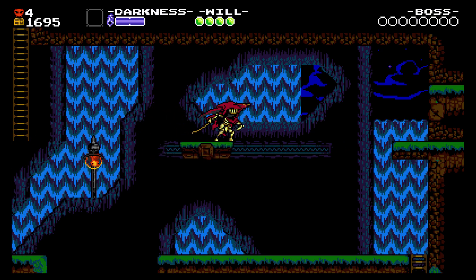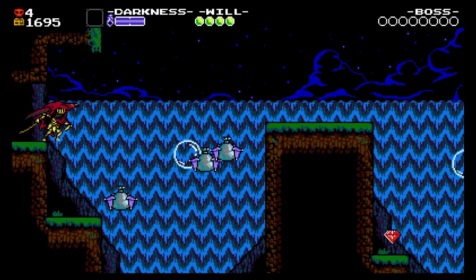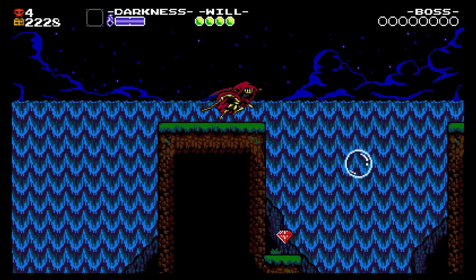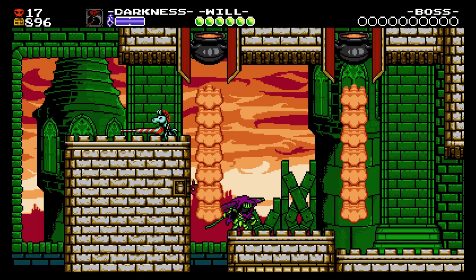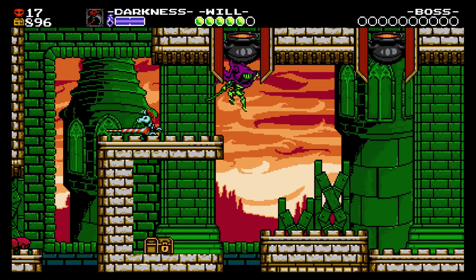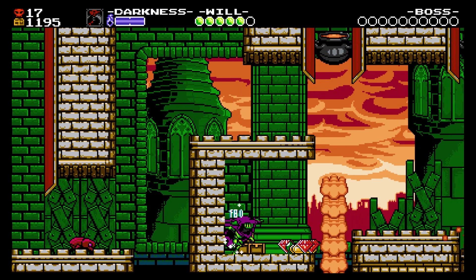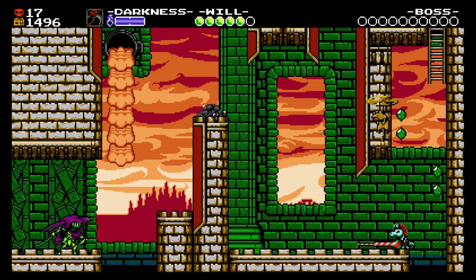This is like the prequel to Shovel Knight — it tells how all the bosses from the first game kind of came to know each other, and how Donovan, who is the Specter Knight, came to be. If you've never played Shovel Knight before, it's like an 8-bit style side-scrolling action game, and I have to say the gameplay in this is pretty much perfect. It's exactly what you would want — it's based off Mega Man, and the stages are fast and full of cool things that happen and interesting ideas.